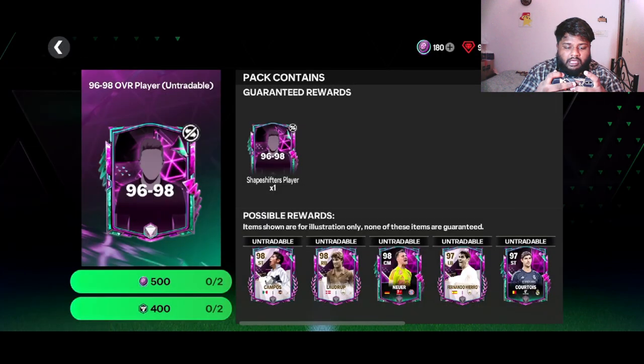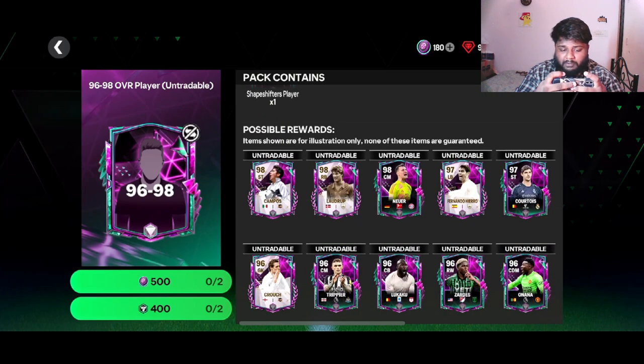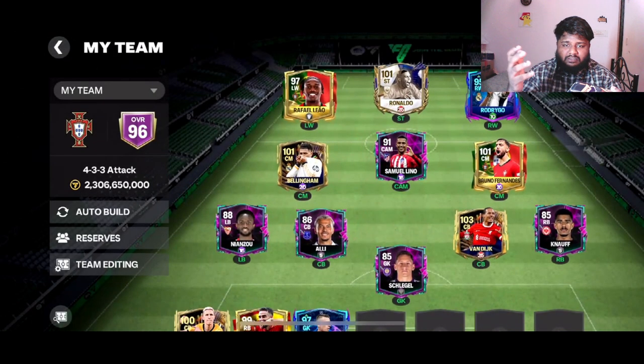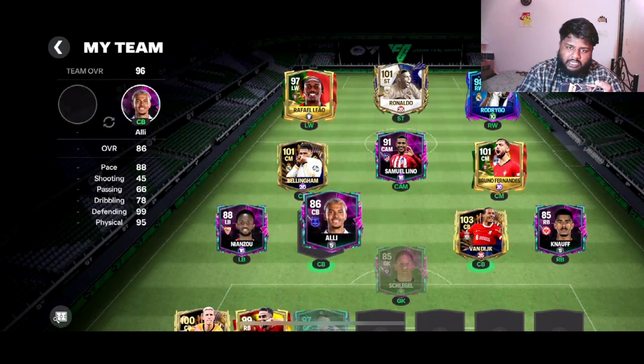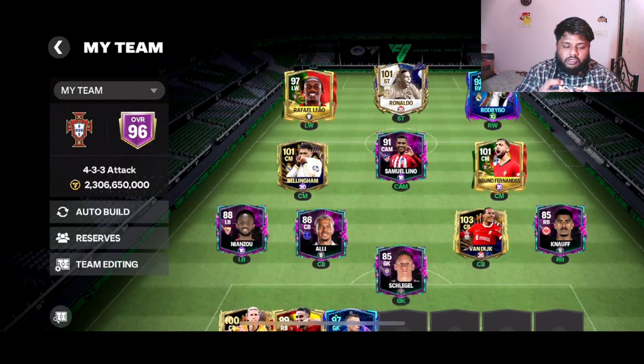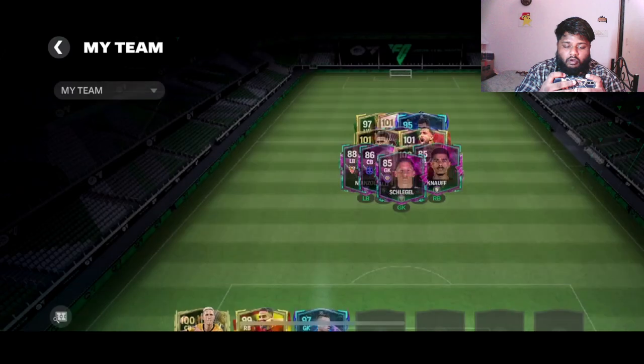Save up at least a thousand points and go for the 96 to 98 upgrade — it looks really good and gives a possibility of getting a good left back or right back. You keep getting strikers, so you need a good left back and right back. I usually take out my center back, goalie, and right back for the squad in these exchanges.